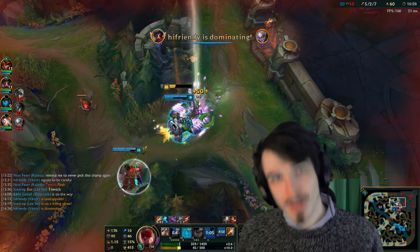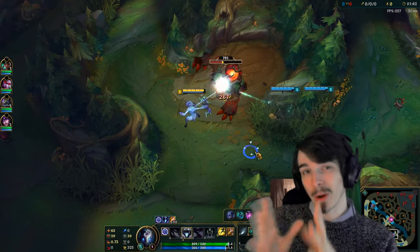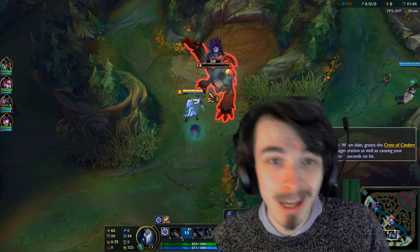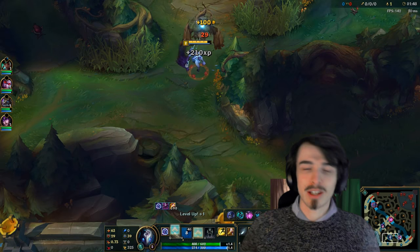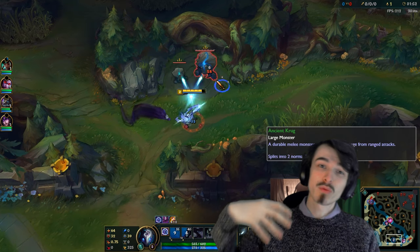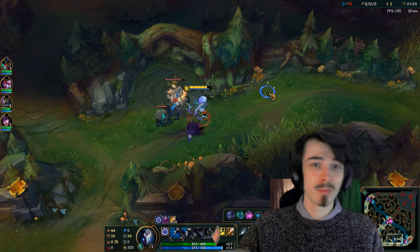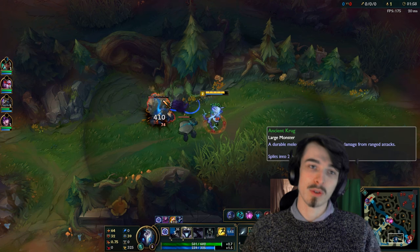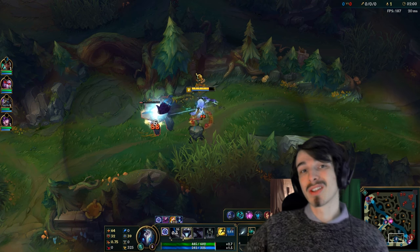Getting straight on with the first tip: do not use your smite on the first camp. The reason is you don't really need it there. You get a heal from your smite which is really useful in that first clear, but unless you get really low during the first camp — which is very rare, especially if you get a leash — you're not going to need that extra heal. Just take the first camp without smite, then save it for the second camp.